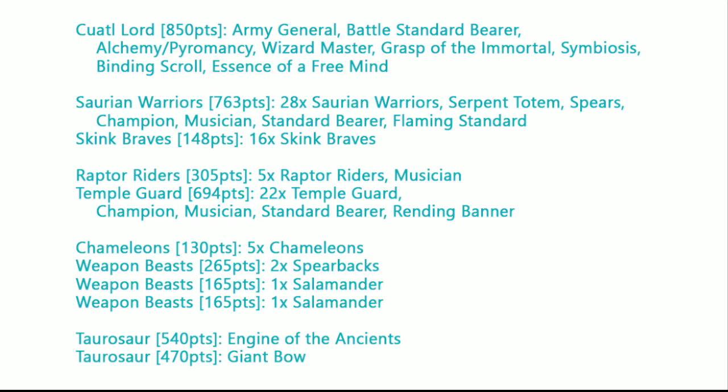In Special, we've got a unit of 5 Raptor Riders with a Musician for capping an objective or harrowing a flank. We've got 22 Temple Guard with full Command and a Rending Banner for holding the Quattle and being a really excellent grinding unit. Then we've got 5 Chameleons, 2 Spearbacks, 2 packs of 1 Salamander each, an Engine of the Ancients, and a Single Taurosaur with a Great Bow. Pretty small list, but I'm hopeful it'll do well conserving its points.